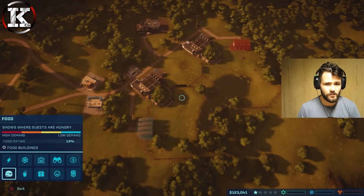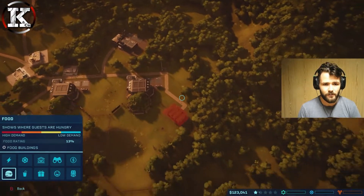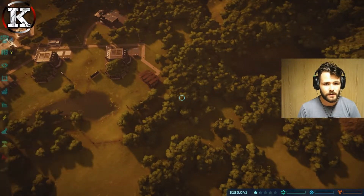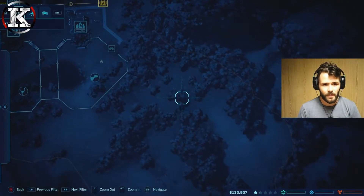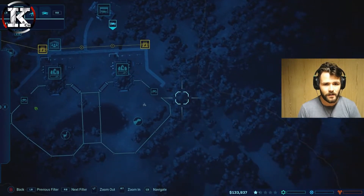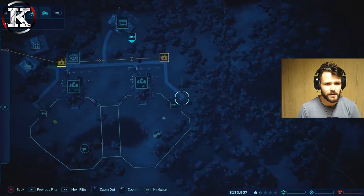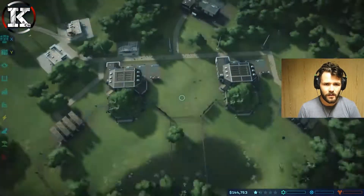Looking at food in the management view - I might bring the path along depending on how far we can go on the map. I'll bring the path along in a straight line and just add on the back another food stall and probably a clothes shop this time rather than a gift shop. I want to add something in the middle here but I don't want to block the gates.